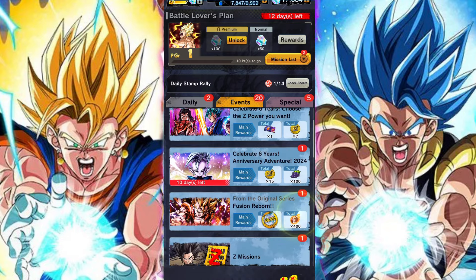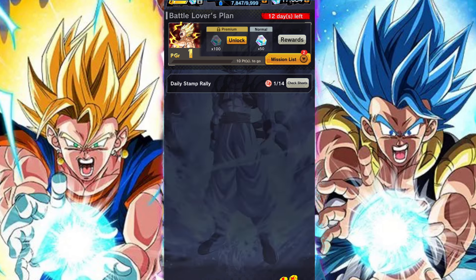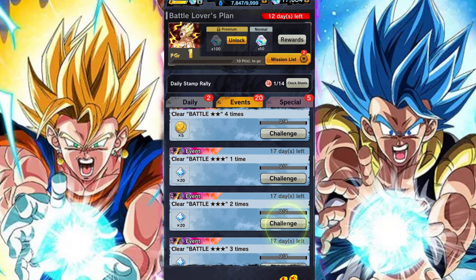There are missions and these missions are very valuable for two reasons. Firstly, you can get your hands on Legends Limited power should you clear battles 1 to 5 on any difficulty up to a total of 25 times. And should you do it 35 times, then you will get a free ticket that gives you a free Legends Limited character. So really quite good stuff.